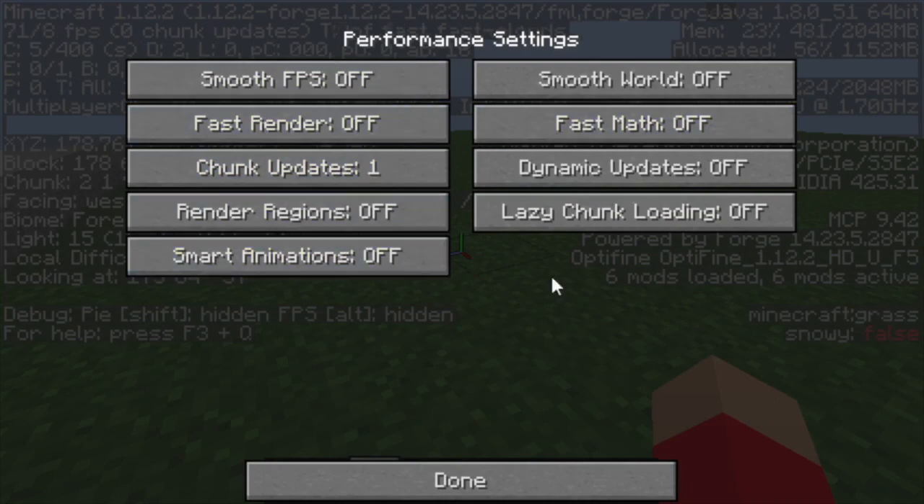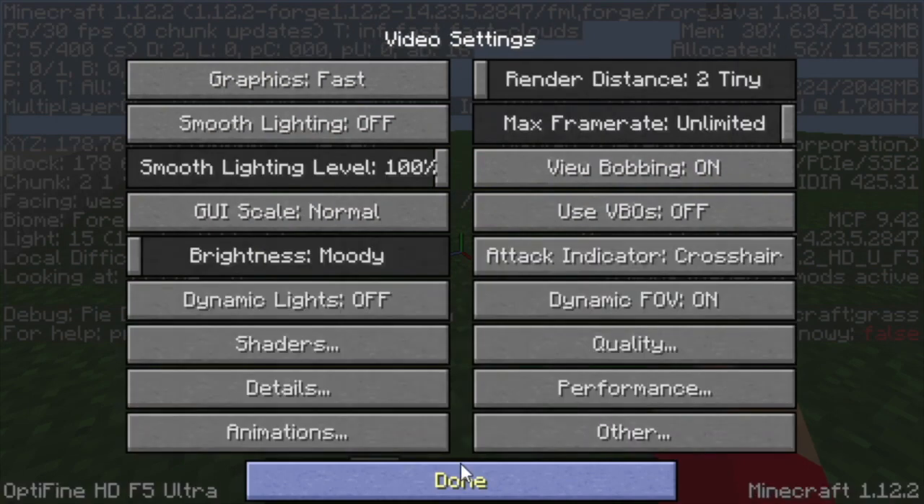The next thing we're gonna have to do is go into Performance. If you have like an i5 or anything, turn on Smooth FPS. I don't have it on because it drops my FPS to like 60, and even though I only have a 60Hz monitor, I like getting like 80 to whatever FPS. Lazy Chunk Loading — I've seen some people turn this on, but generally it just makes my FPS a bit slower.